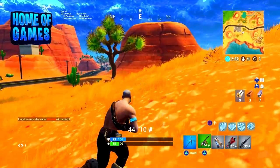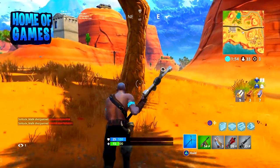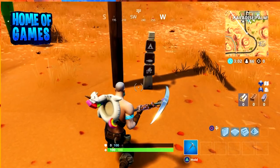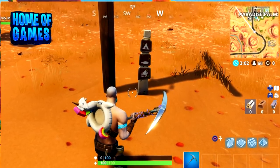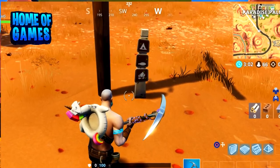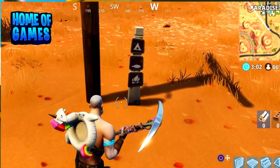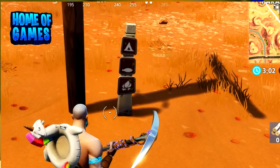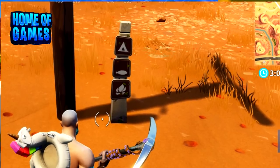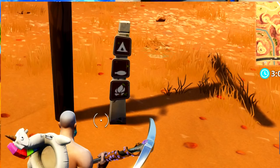The first treasure map we're going to look at and follow is actually located right outside of Paradise Palms. It's on the road — a really little street sign that nobody has really noticed yet. It took me hours of playing to actually stumble across it. After a little bit of processing and guessing, I was able to figure out approximately where it was hinting at. If you look at the top signal on that little post, it is a triangle, which I believe signifies a mountain.